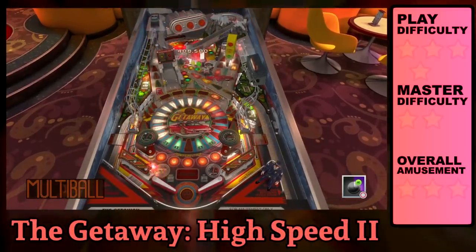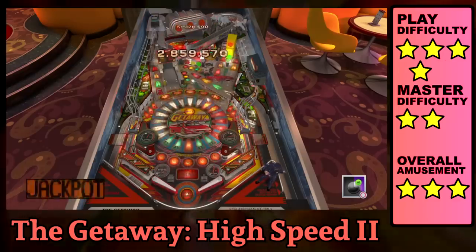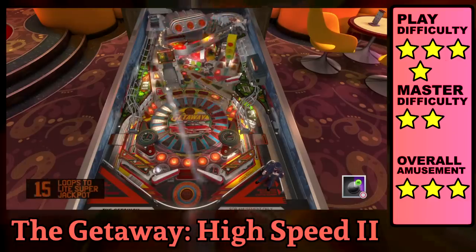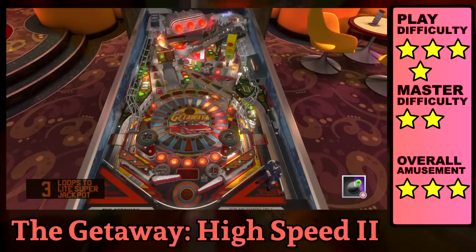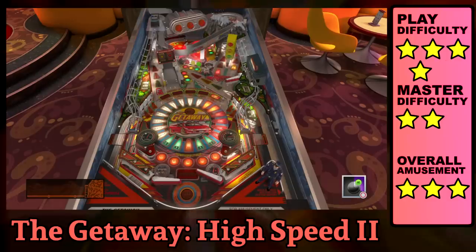The Getaway is a flashy table that's a sequel to designer Steve Ritchie's High Speed, which he based on a police chase in his Porsche 928. The most notable feature of this table is the supercharger that automatically spins your balls around really fast. It's pretty dazzling thanks to Zen Studio's special effects. Some of the Williams tables have extra animations that are a distraction and are best turned off if you're chasing a high score, but in the Getaway, the heat and the flame trails actually make the balls easier to see. Extra balls are common, and reaching Red Line Mania isn't difficult. But the overall experience is pretty clutch. Don't forget to use the launch button to shift gears.